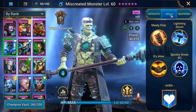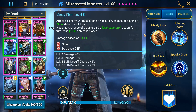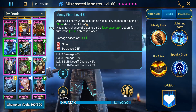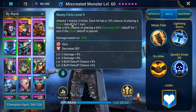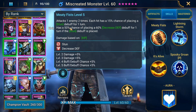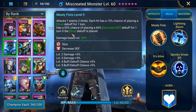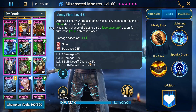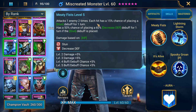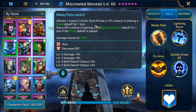Before I go into his gearing, let's look at his kit. His A1, Meaty Fists, attacks one enemy two times. Each hit has a 15% chance of placing a stun debuff for one turn, and a 50% chance of placing a 60% decrease defense debuff for one turn if the stun debuff is placed. This books up to a 25% chance to stun on each hit, which is really strong on an A1.